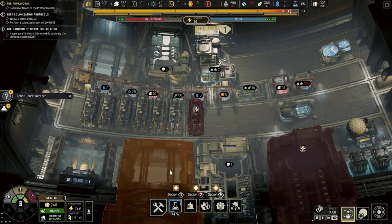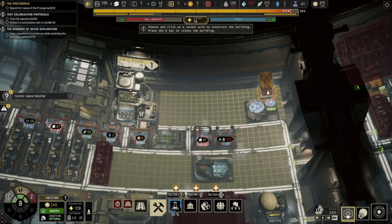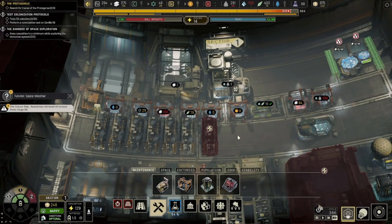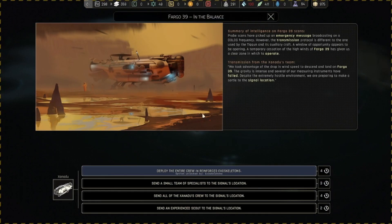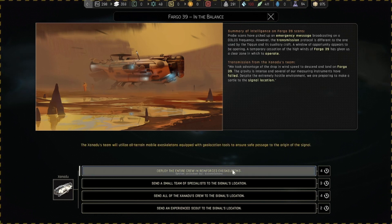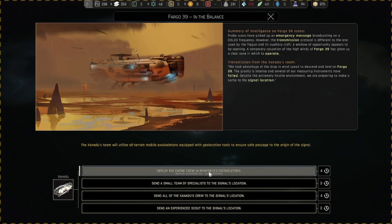Fargo 39 — we took advantage of the drop in wind speed to descend and land. Gravity is intense and several measuring instruments have failed despite the extreme hostile environment, but we're prone to make it through to the signal location. If you don't have exoskeletons, these are all still possible, but you lose crew and some of them are much more dangerous. We're going to go ahead and pick this one — obviously we're going to use it if we took it.